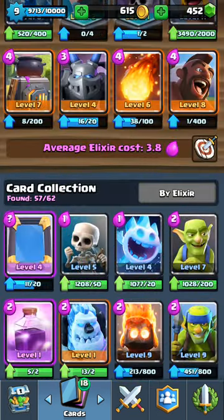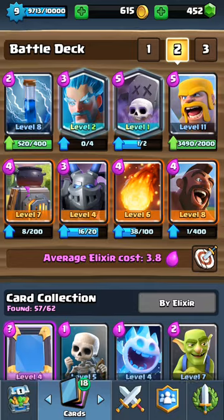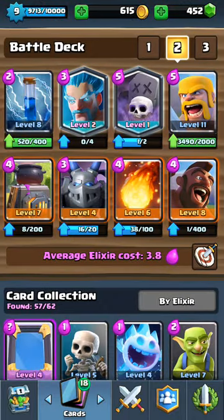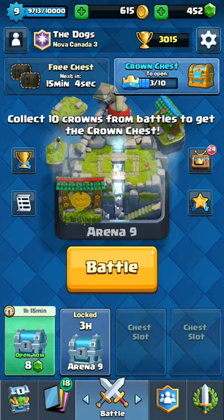I prefer using Minions, but I decided I need something that can take out Sparky easily because I just lost to a Sparky deck. The Mega Minion was my answer for that. I'm requesting him in 15 minutes, which may actually happen in this video, and we'll get 4 of him since we're in Legendary Arena to get him to level 5. We just need a bit more gold from these chests and the Crown chest.